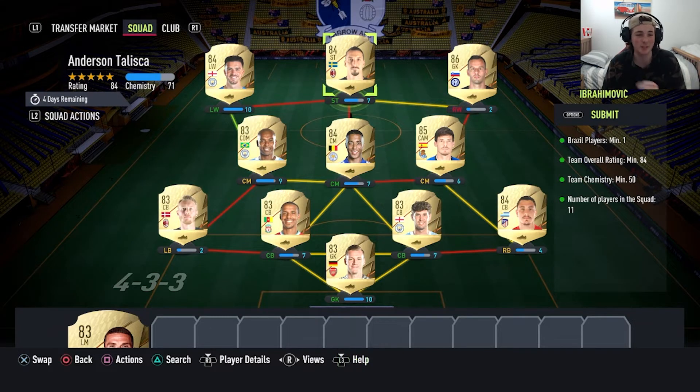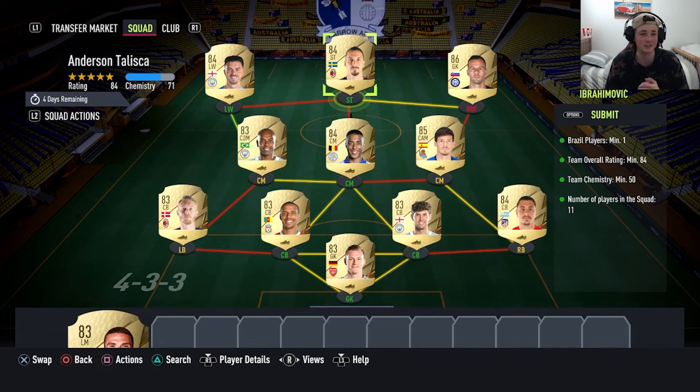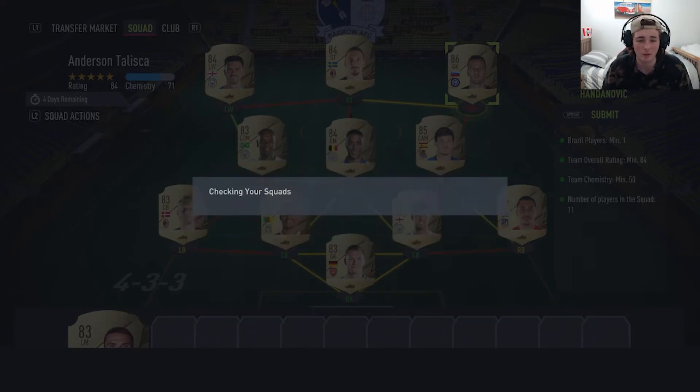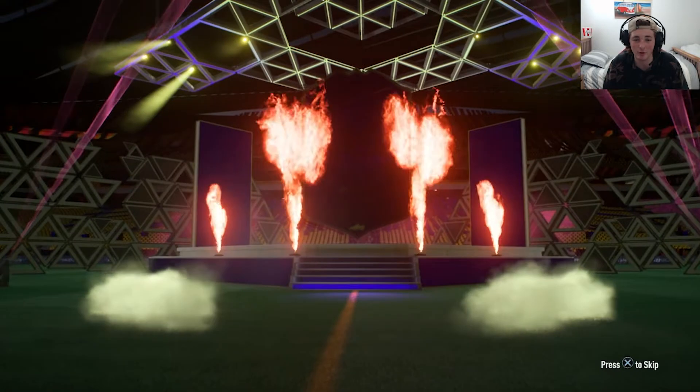I already had Zlatan in the SBC anyway — the Anderson Talisca SBC. That card is already insane, he's a base card. So if Anderson Talisca gets one or two in-forms, it could be insane — it's well worth putting him in. I'm never going to use any of these cards anyway really. Jack Grealish we just packed as a one-to-watch so we're losing nothing there. The player I'm probably most sad to see go is Hendinovic — he's like 6k so it doesn't really matter. We get Anderson Talisca out of it — that's our third one-to-watch!